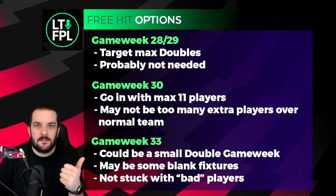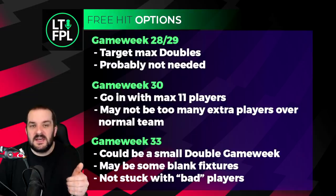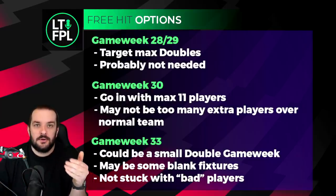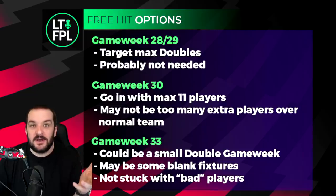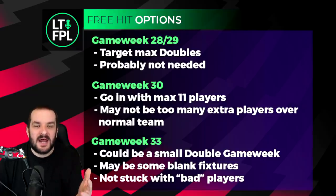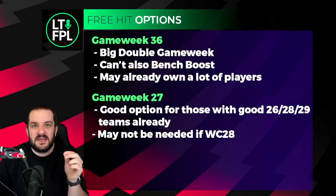Game week 33 could be a small double game week - not just one team doubling, maybe three or four. Depending on how your team is set up after GW30, it might be difficult to suddenly adapt because just because a team is doubling doesn't mean you want them long term. GW33 could still be decent as it stops you being stuck with bad players. If I had two free hits left and wasn't planning on using one in GW27, 28, or 29, GW33 is probably where I'd look to use at least one. If you've got two, you still need to find another week to use the second.